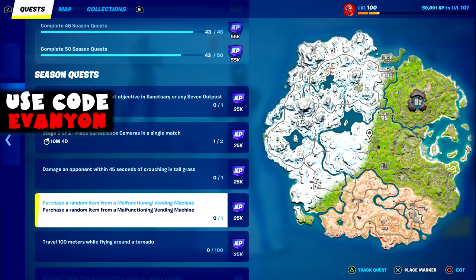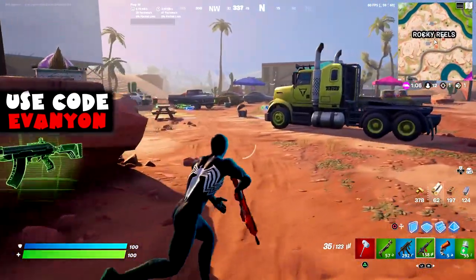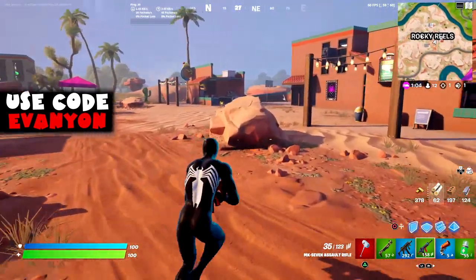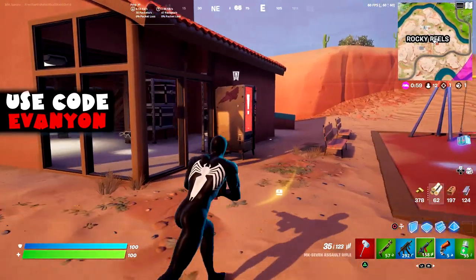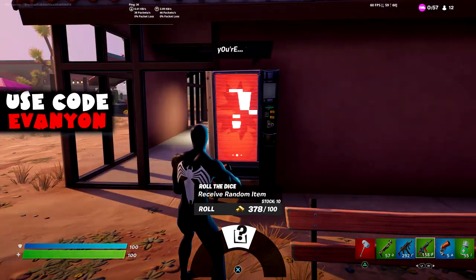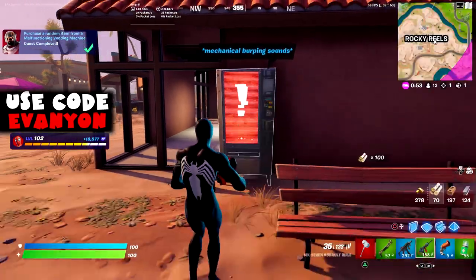Next: purchase a random item from a malfunctioning vending machine. You'll see them as an exclamation point when you get near them, and the vending machine itself will be red. Purchase a random item with 100 gold bars and that's all you have to do.